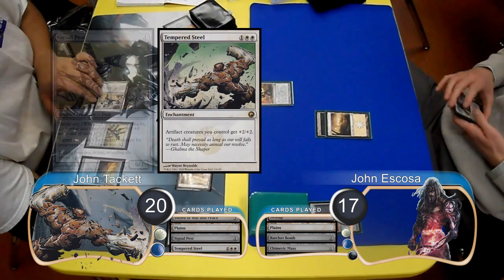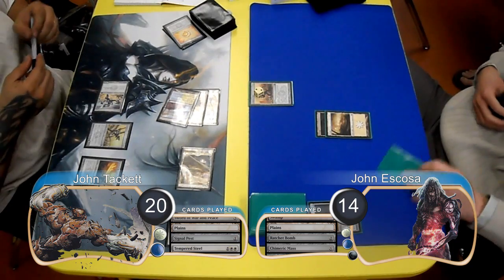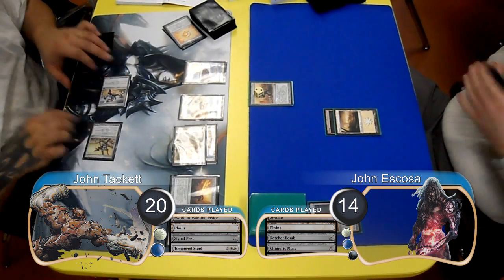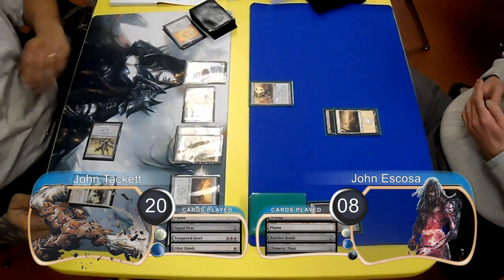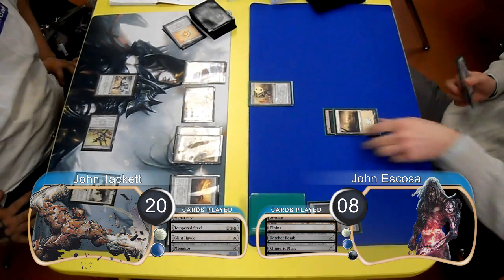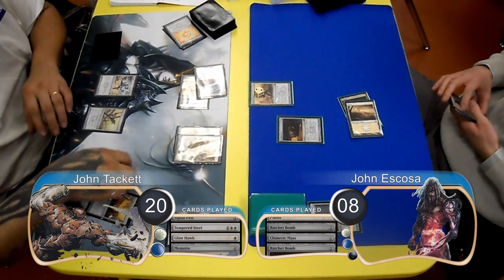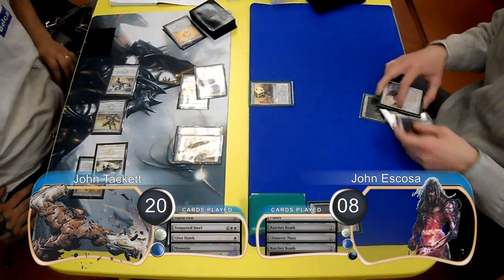He then attacked with his now 3/3 Memnite, which Escoza took, going down to 14. He still wasn't drawing any land, so just passed the turn again, and then Tackett attacked for another 6 damage with his team, going down to 8. Then post-combat, he played another Glint Hawk and bounced and replayed the Memnite. Escoza found himself another Ratchet Bomb and put it into play, but it didn't matter because Tackett attached the Sword to his Hawk and attacked for lethal, giving him the win and taking them to game 2.